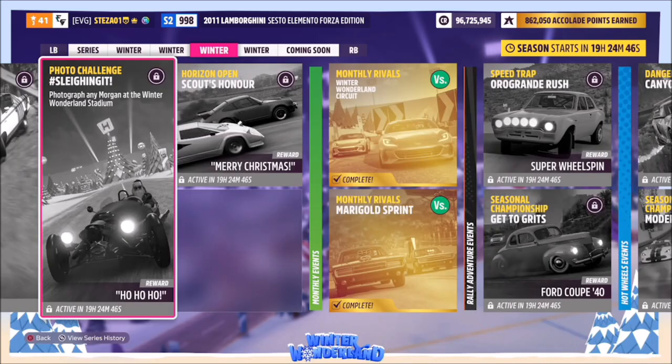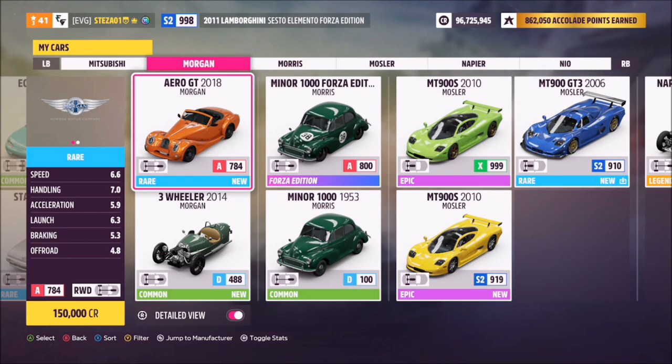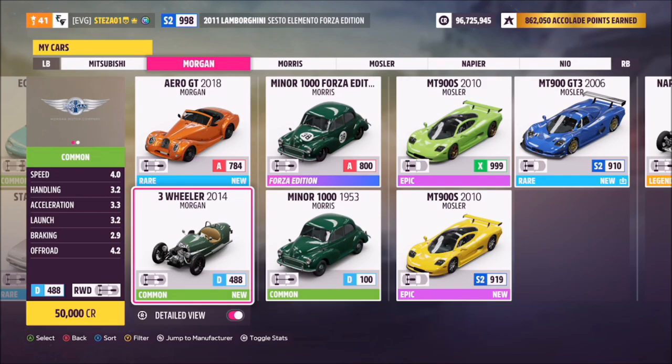Hello and welcome back to the channel. This week's photo challenge guide is called Slaying It, which wants you to photograph any Morgan at the Winter Wonderland Stadium. There are only two Morgans you can pick from: the 2018 Aero GT or the 2014 Three-Wheeler. You can use either one, though I believe the only one you can purchase from the auto show is the Three-Wheeler.